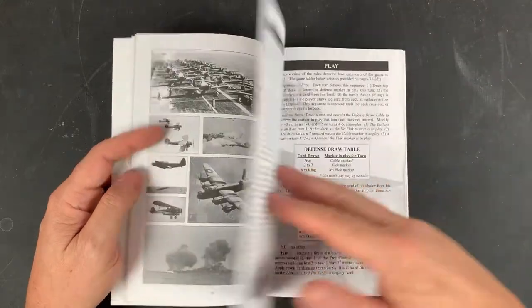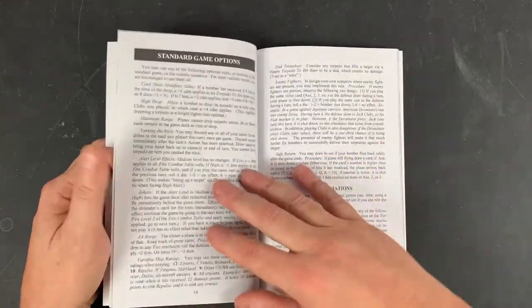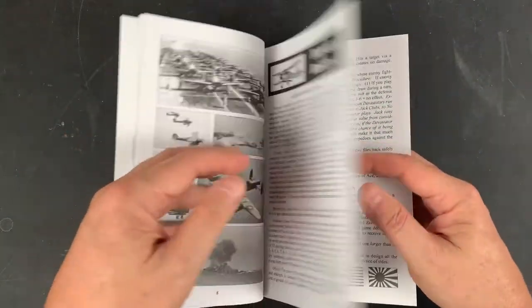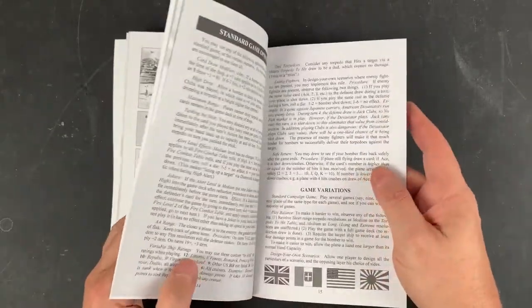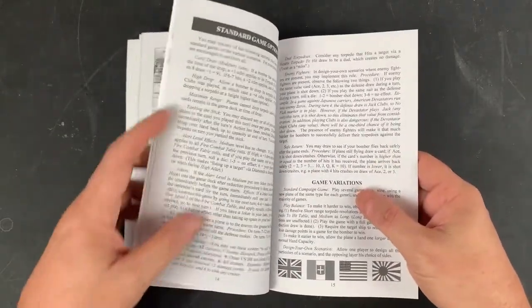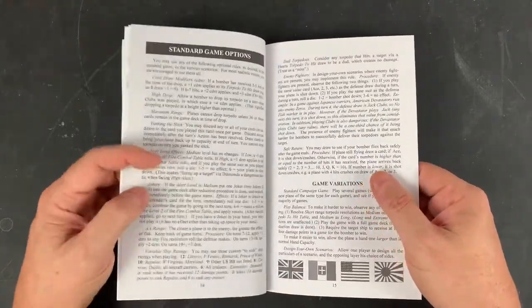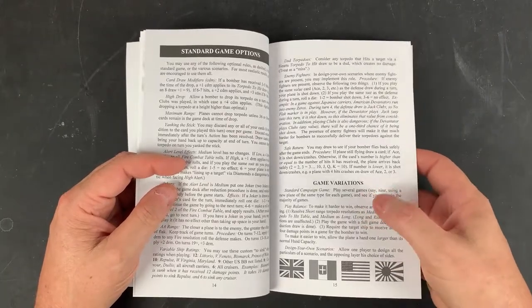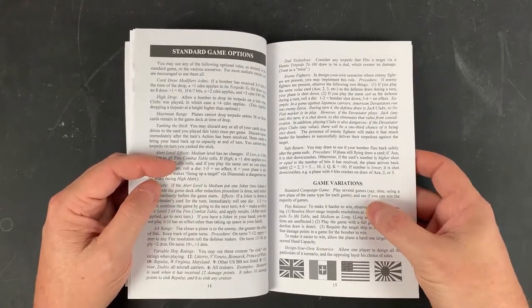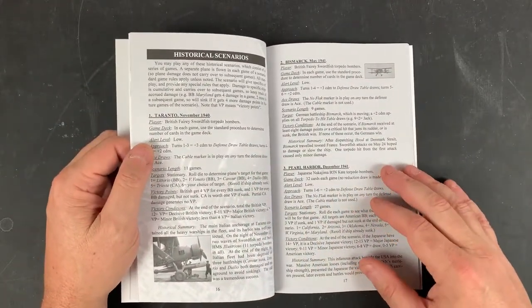And it gets into basic rules. There are some charts, and some variations. This is for the standard game, which we're going to play. There's some design-your-own scenarios, some things on play balance, and then there's some historical scenarios.